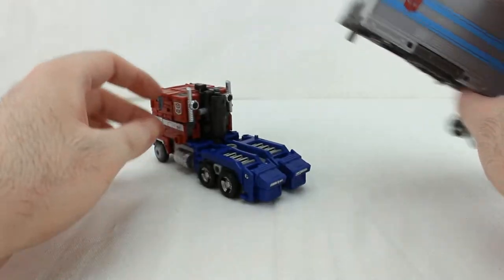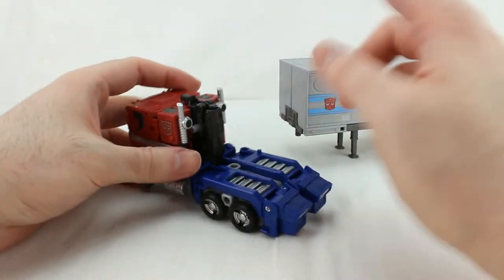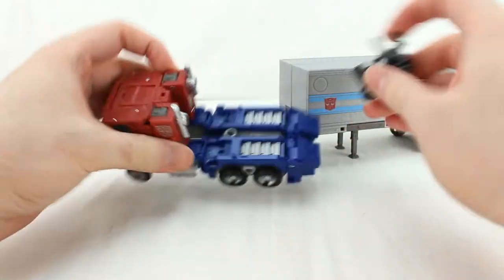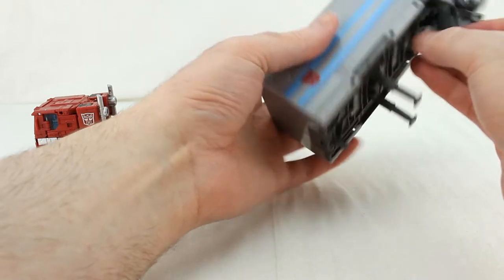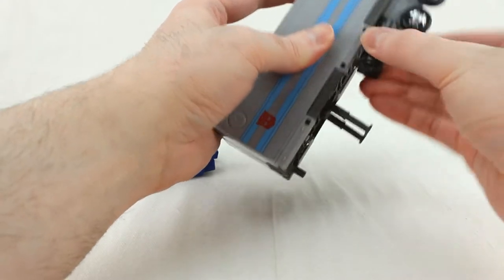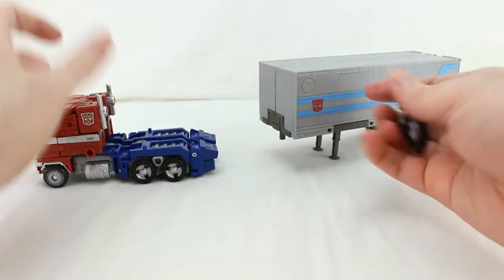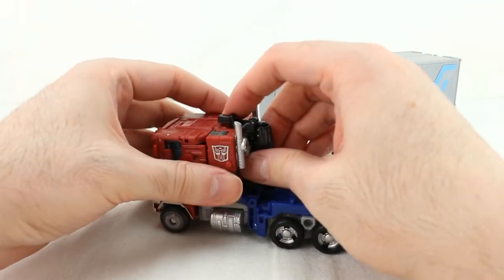The trailer comes off easily, and without it the cab can stand no problem. The gun is stored right here — the silver smokestacks are there too. Storing the gun kind of helps fill in a big hole in the truck. There are also peg holes down below where the instructions say to store it. I prefer it up top since it fills things in and doesn't get in the way of truck mode.